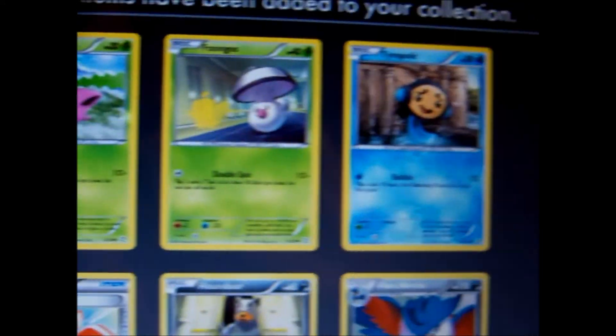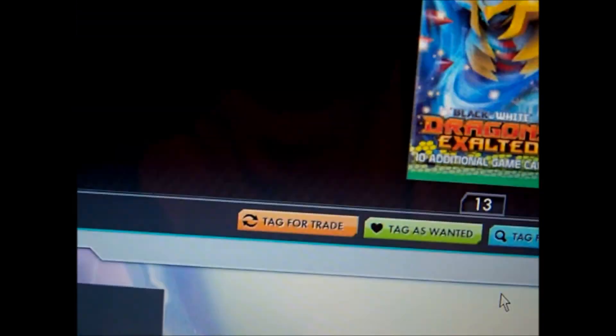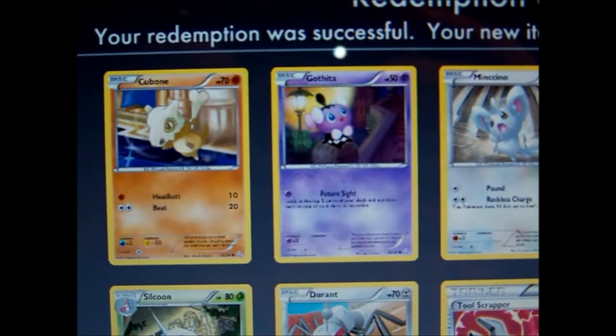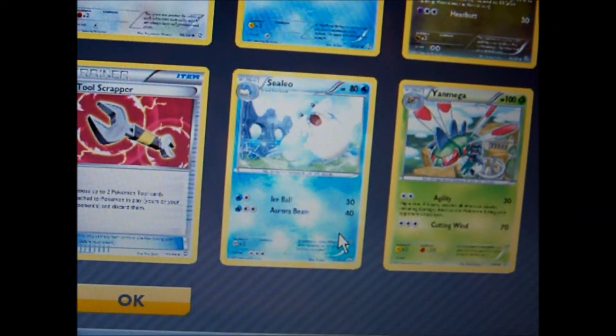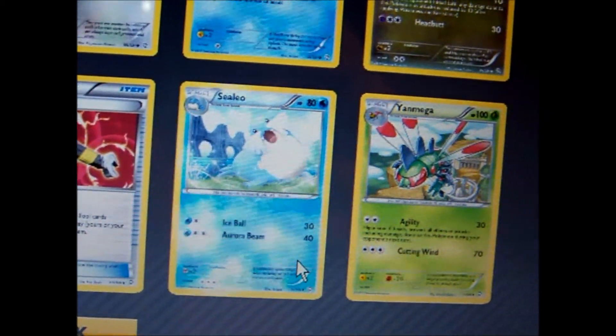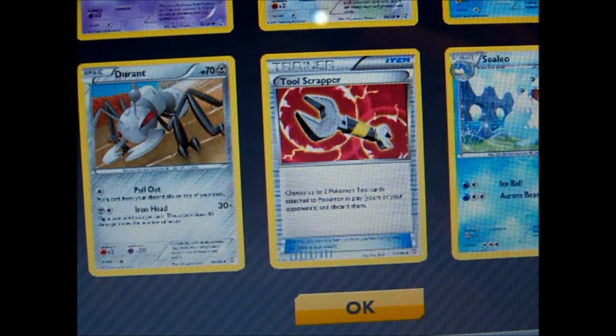Rescue Scarf is good. Reverse Hound Holo and a Rare Hound's Crew. Nothing too great in that pack. My Reverse was a Celio, my Rare was a Yannega. Twist Grapper there.